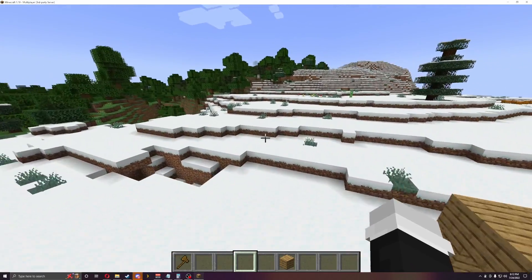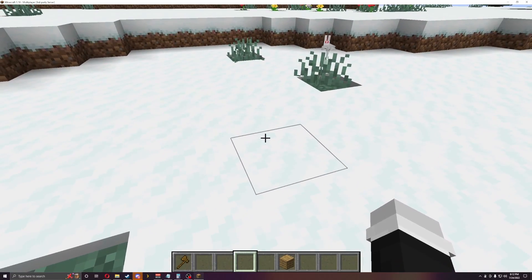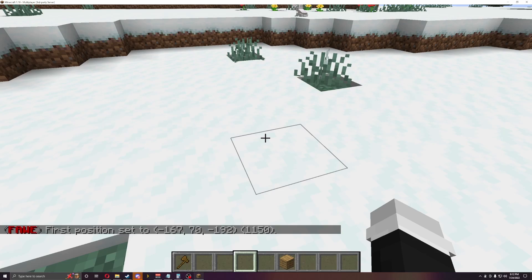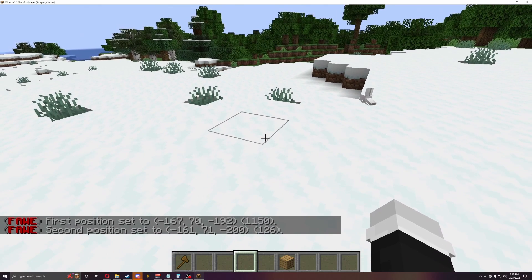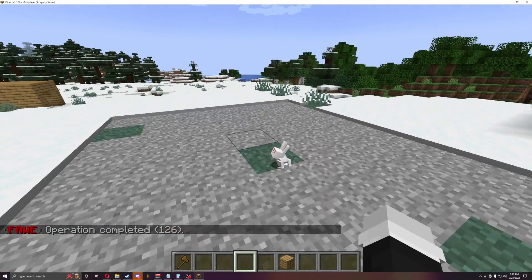Now instead of using the wand, there is another function you can use. You can just stand in the position and do slash slash pos one, and it'll set position one. And if you do slash slash pos two, it'll set that as position two. And as I said, you can then do slash slash set zero and it will empty out that area.